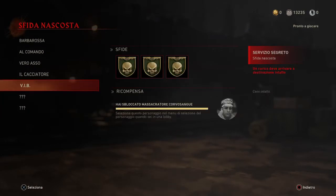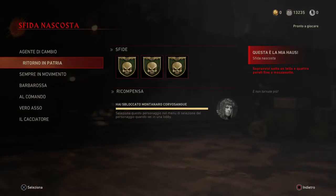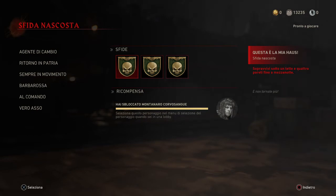We're going to the challenges, return to Patria. In the first one we have to do 20 rounds without being touched. In the second one you basically have to do 30 rounds without going down. And in the third you have to do 50 rounds and kill Brenner — all of it in Grosten House.